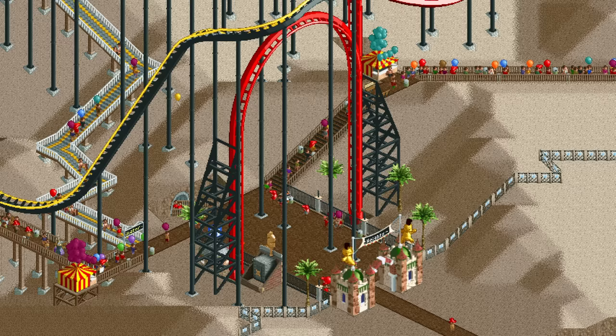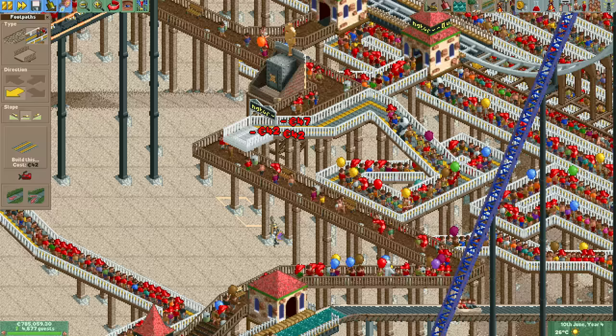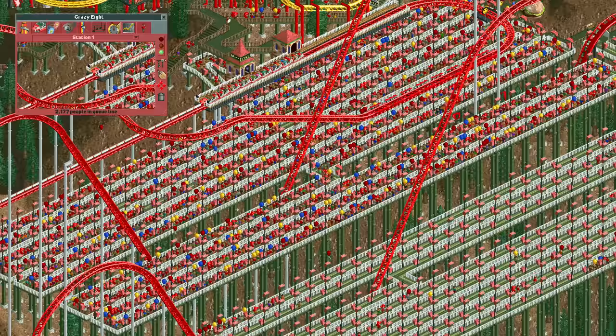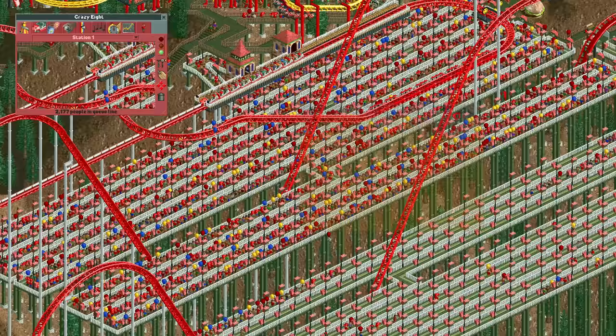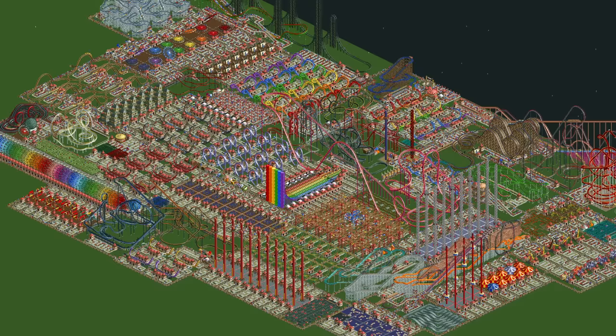Granted, this is Extreme Heights where every guest likes to be almost killed on every ride, so they all love the air powered coaster, but it still shows that it's not too difficult to do. Now we could simply build a longer queue line, like I've done here once again in Extreme Heights. This queue is more than 2000 people long — over twice the previous limit. The problem is that this is already about two thirds of all the guests in the park, so it cannot really get much higher unless we get many more guests. So that's exactly what we will do next.